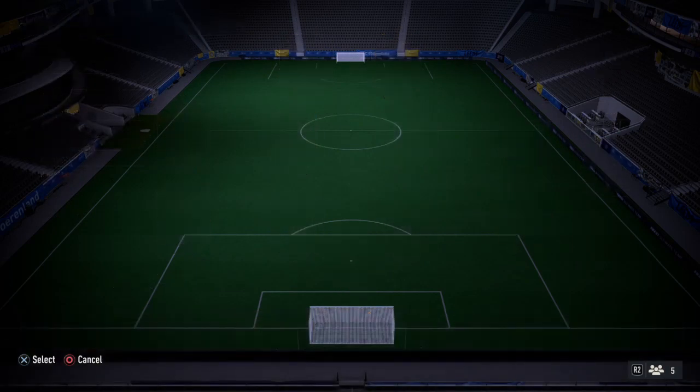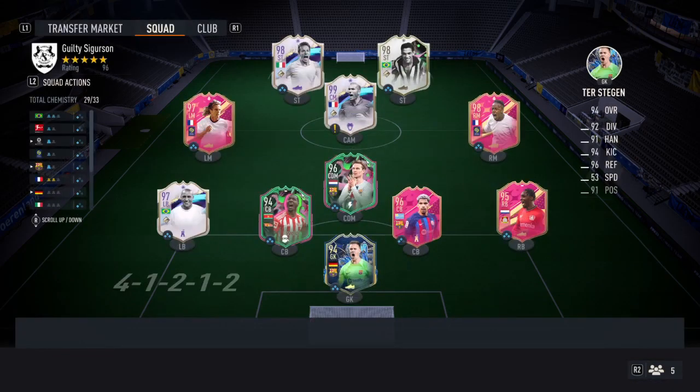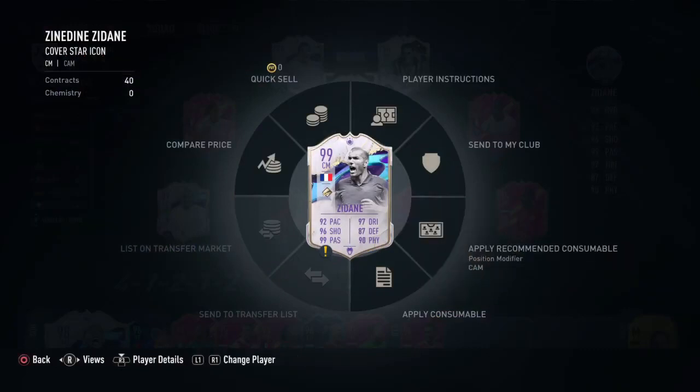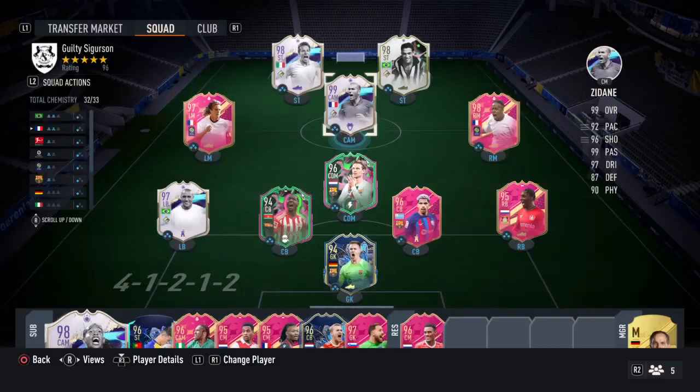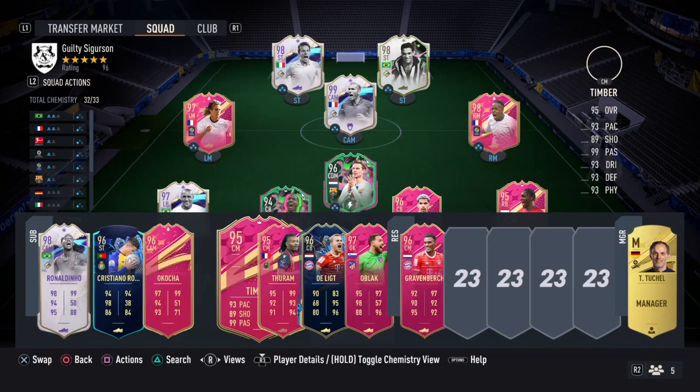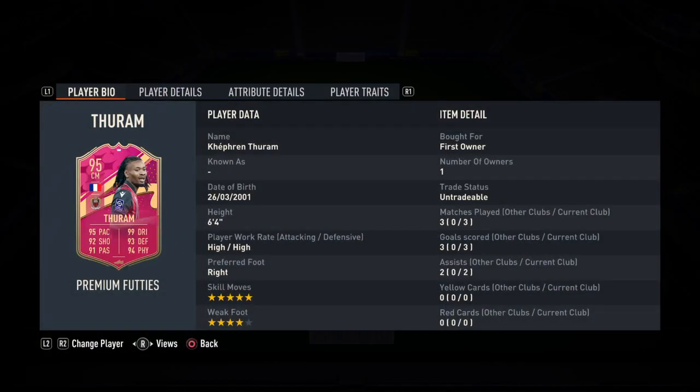I'm going to go back to guilty Sigurdsson. I didn't understand where the chemistry issue came from but it's Zidane — and I know that Arao doesn't have full CAM but he's still the best centre-back in the game easily. About this Thuram card — he's amazing: three matches, two goals, two assists. It's an amazing card, I would do it.